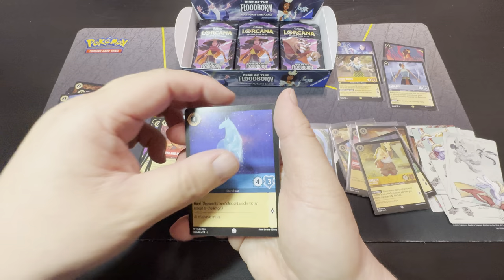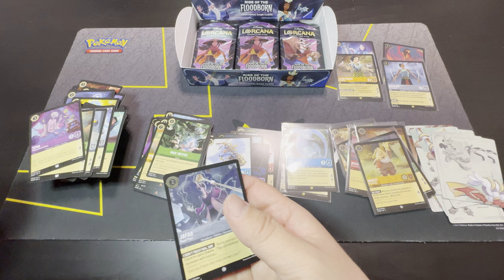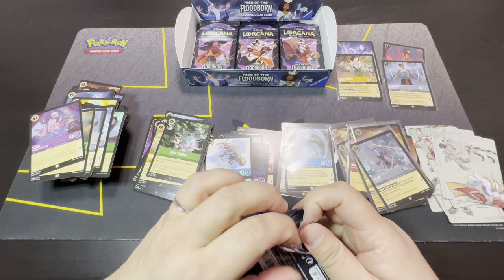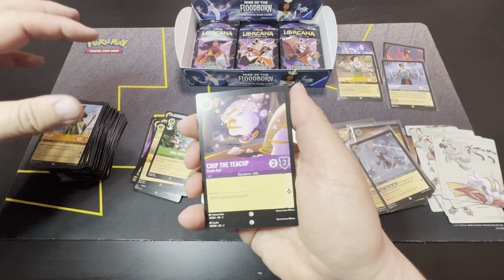Okay — Queen, Baloo, Chip the Teacup, Improvise, Knock, Jafar, Lawrence, Bucky, Yzma, Cobra, Pack Tactics, and Jafar. So yeah, it's like opening a booster box — that's 24 packs — and there are 12 cards in each pack. So sorting out 200 plus cards and then listing almost all of them individually — that takes a lot of time.